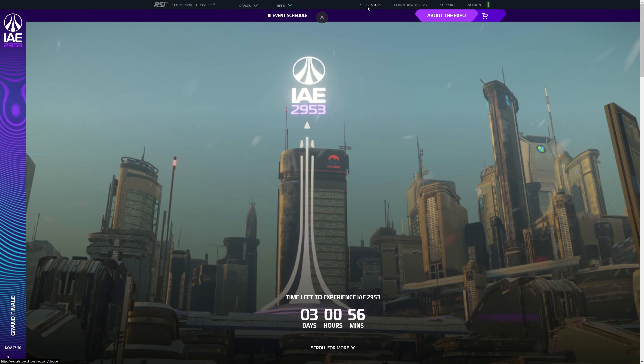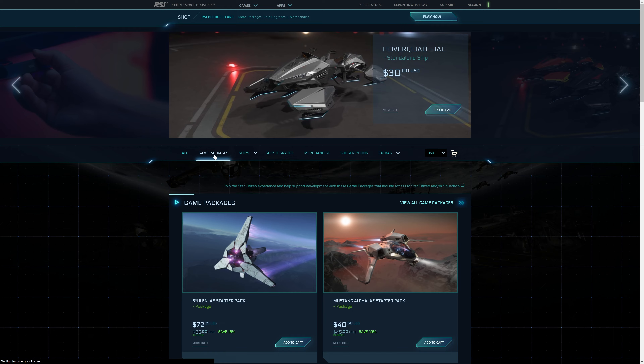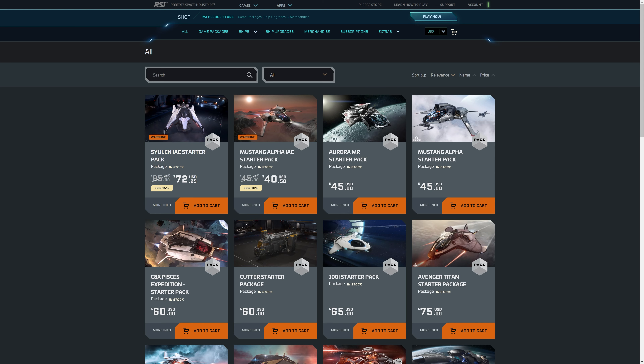So if you go to the Pledge Store, click Game Package and look at that — all you need is this package: the Mustang Alpha Starter Pack, 40 to 50 US dollars. This is all that you need to start playing Star Citizen and enjoy the full scale of the game.